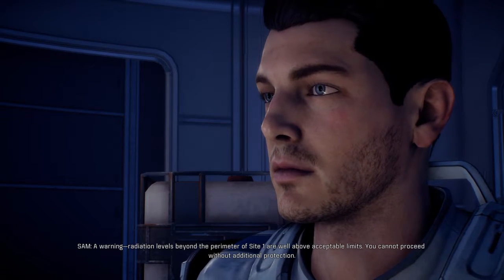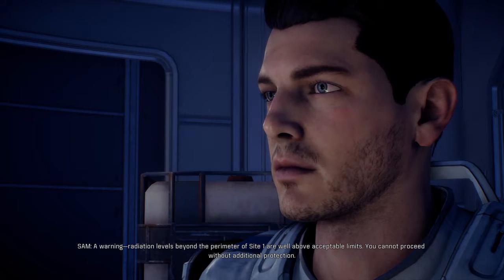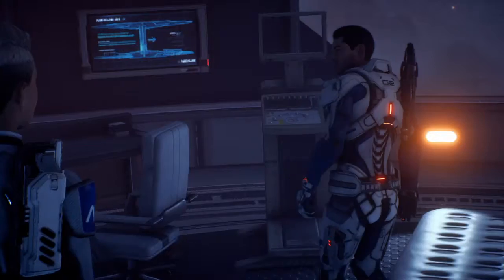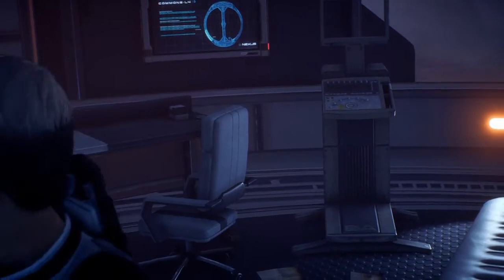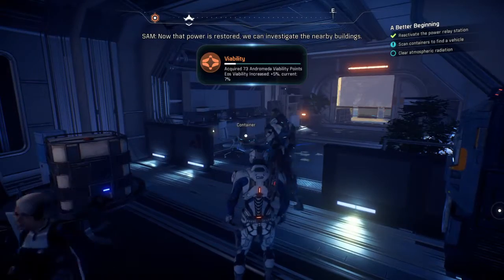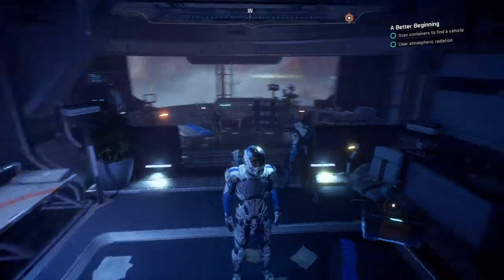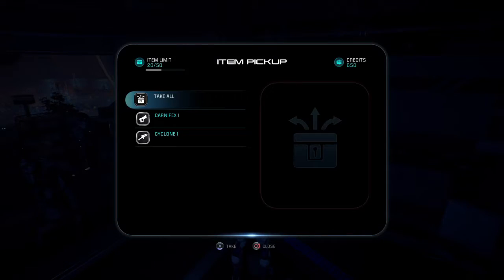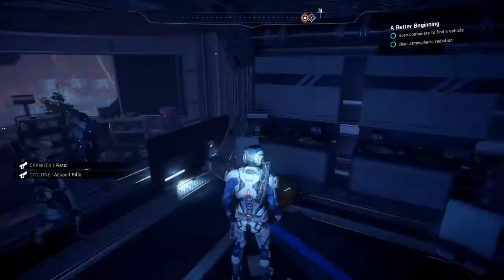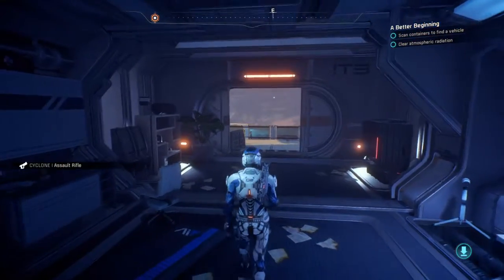Warning: radiation levels beyond the perimeter of Site 1 are well above acceptable limits — you cannot proceed without additional protection. If that structure could make a difference here, that would be really good. Come on — we better find that vehicle Clancy mentioned. Now that power is restored, we can investigate nearby buildings. Acquired 73 viability points. Found a Cyclone — take all. Awesome.